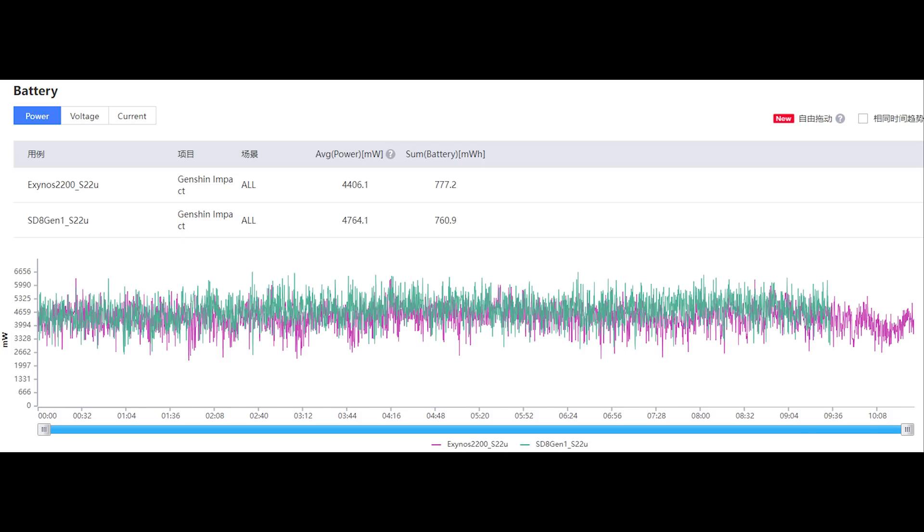We are not seeing any huge performance or efficiency gap between Snapdragon and Exynos, and I think most of you, even including myself, was expecting that. But the performance of these two devices is extremely similar. I know that Samsung is going to push day-zero updates soon, maybe in a couple of days, and that's supposed to improve the performance. So of course I'll test again and update if there is any difference.